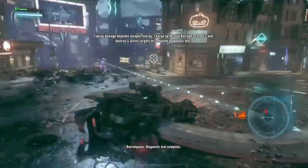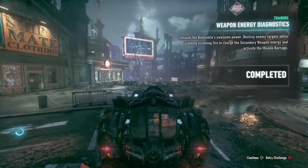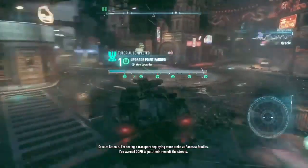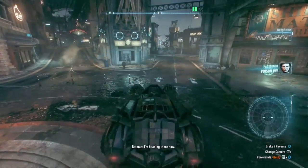Diagnostic test complete. Batman is informed that a transport is deploying more tanks at Panessa Studios. He warns GCPD to pull their men off the streets and heads there immediately.